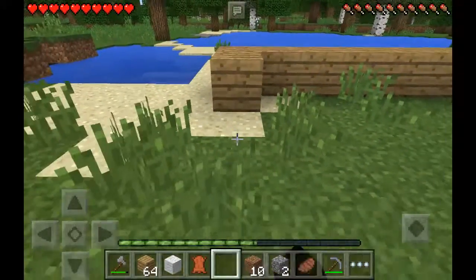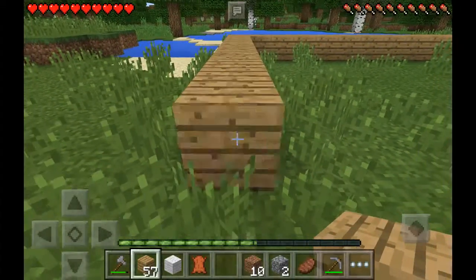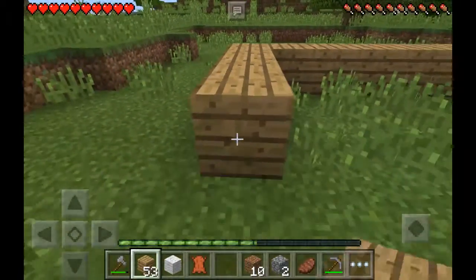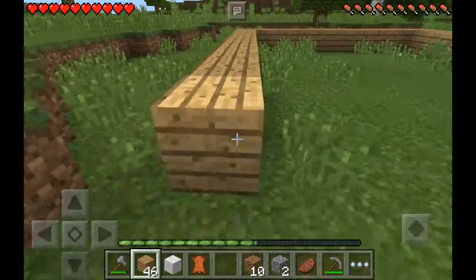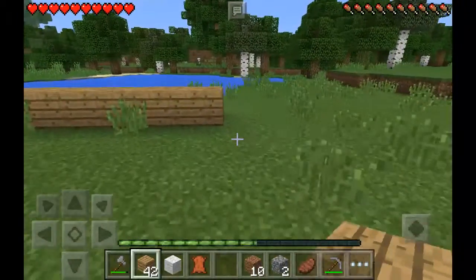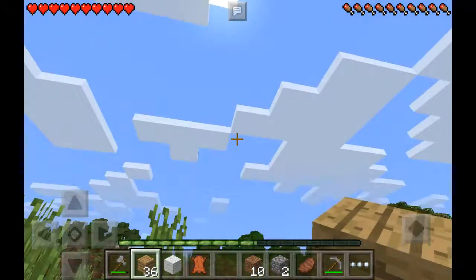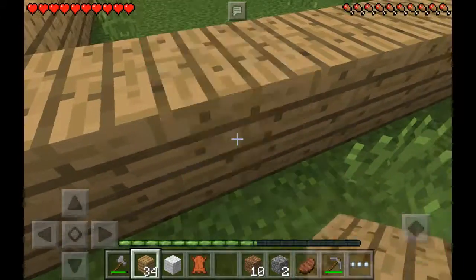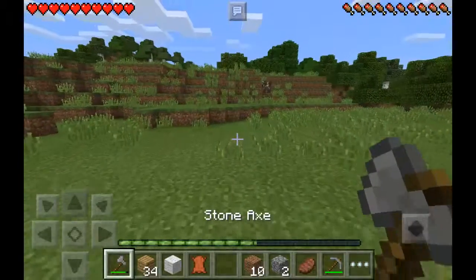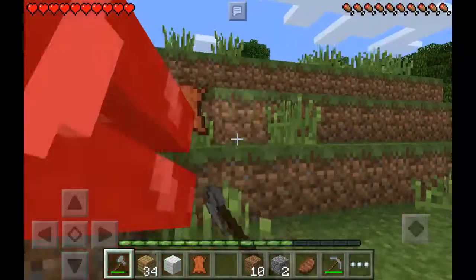Now let's make the walls — 2, 3, 4, 5, 6, 7, 8, 9, 10. That should be enough for that too. Where's the sun? Oh man, it's almost night. So we should really get some sheep. Oh, I forgot to make a sword. Good thing axes are pretty good for hunting too.